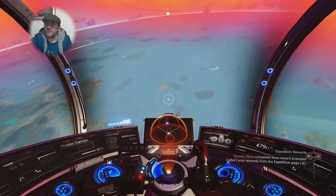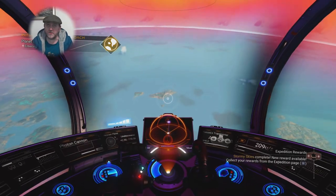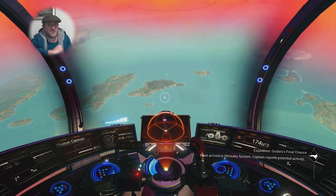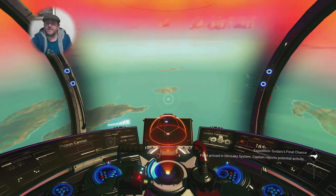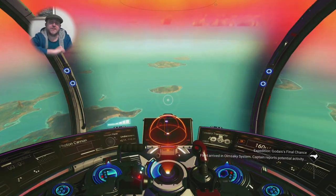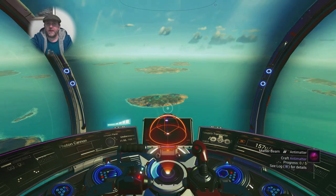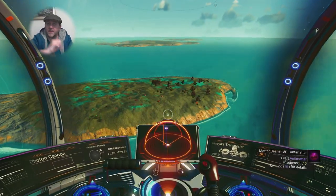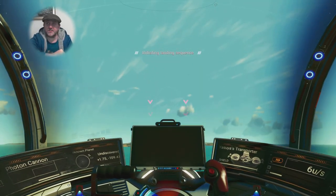It's the only yellow star systems right now that I can call my freighter to. If you want to bring it to a red, green, or blue system you have to install the warp drives in your freighter, and that's not an easy task at this early stage. So I'm heading to yellow systems, which are more likely to spawn watery worlds, and calling in my freighter so I can call in the Nautilon.